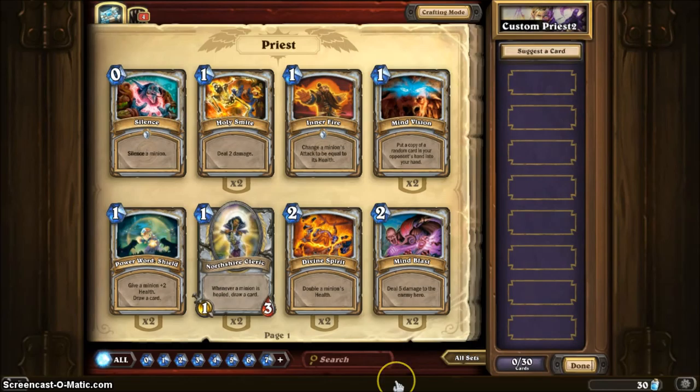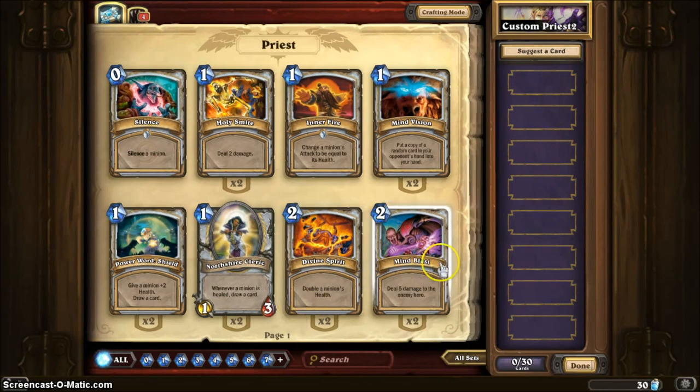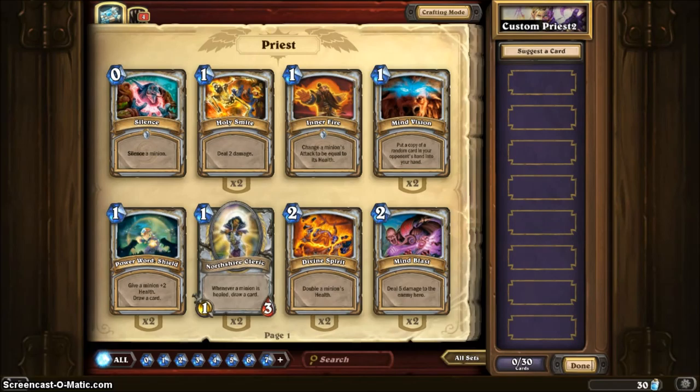If you're not really sure what to have, there's a button up here to suggest a card and it suggests cards for you. But I'm not going to do that. All these are the Priest cards and all up here are the neutral cards. I have 4 neutral cards. So let's do Priest first.